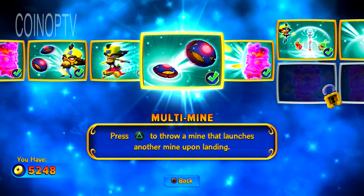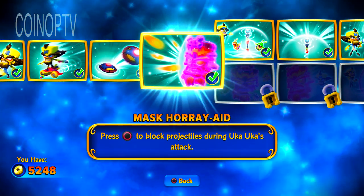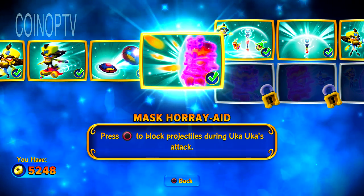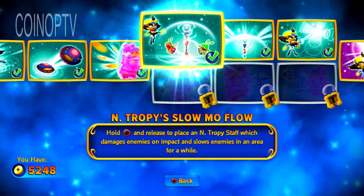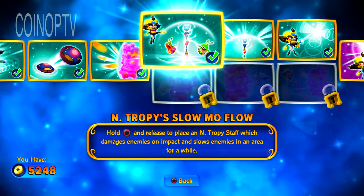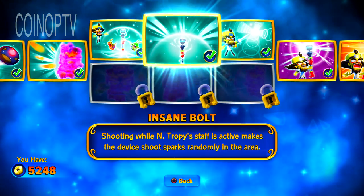Multi-mine: press triangle to throw mines that launch another mine upon landing, so you can kind of combo the mines. Mask Horead — it's hard to say — press circle to block projectiles, so if somebody's shooting at you, you can block them. I went with a top path here. Entropy Slow-Mo Flow: hold down circle and release it to place an Entropy staff, which damages enemies on impact and slows enemies in an area for a while.